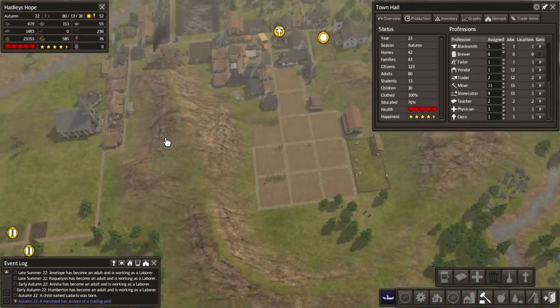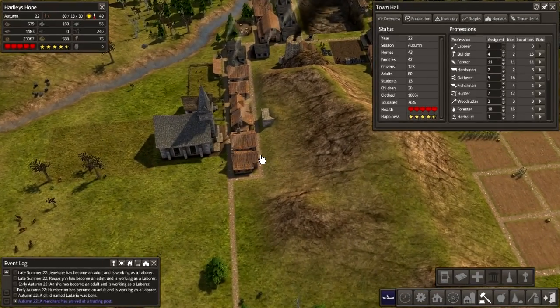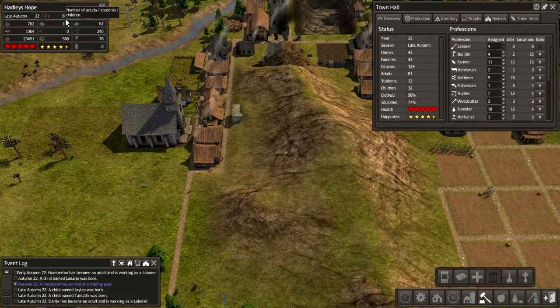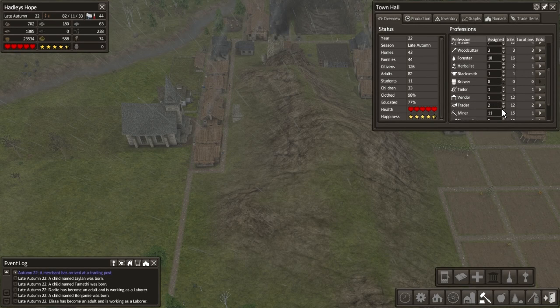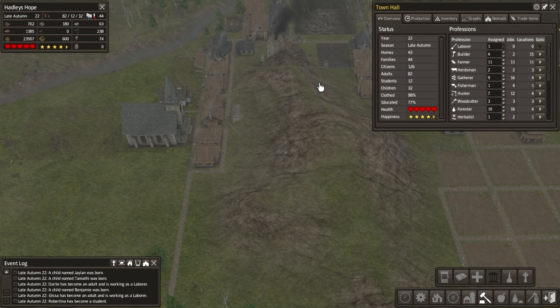Unpause the game. We've got four of four builders. Housing is complete, so we've got 43 homes, 42 families. Population of our village is doing quite good, we've got a lot of kids. Five laborers - that's pretty good. Let's max out our mine, that gives us one laborer left over.